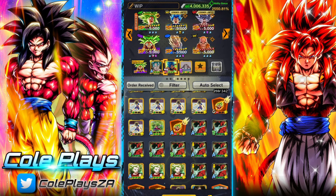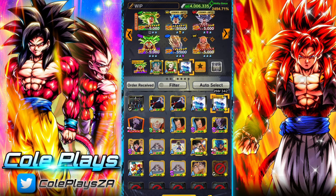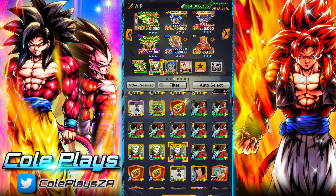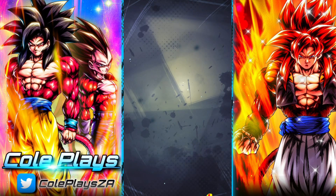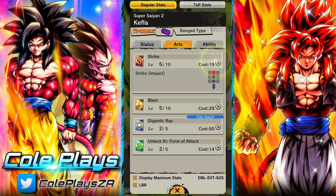To be honest, I personally just think Kefla is an example of a free-to-play unit that's not so great. I look at Android 21 Zenkai — obviously the Zenkai helps with the stats — but she's just so much better than Kefla. Kefla just doesn't feel like she works for me — I don't know if she lacks the raw stats or the synergy.